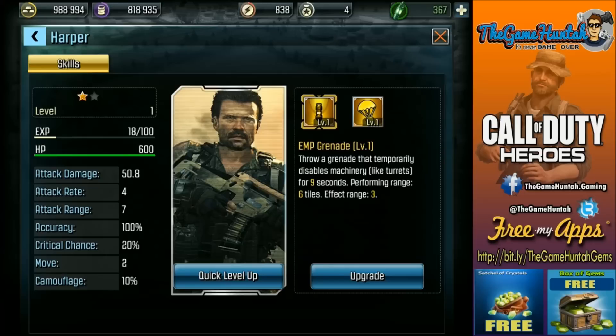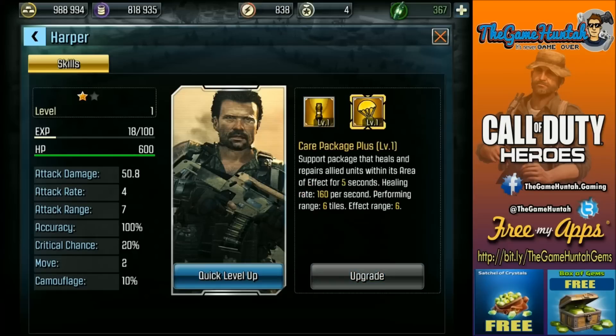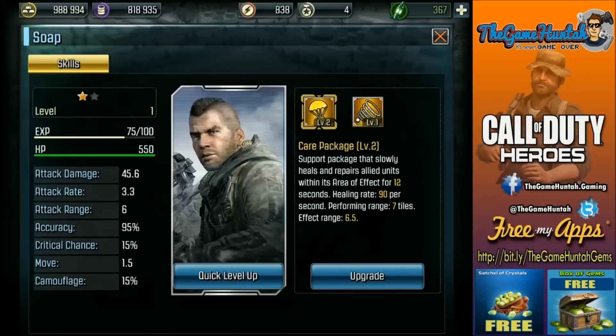It's a really cool hero. Between Harper and Soap, that's all you need. If you compare with the previous heroes that we were using at the beginning, there is not really a comparison. Even the skills — the special abilities that they have — the Care Package, the AMP Grenade, they're superior.